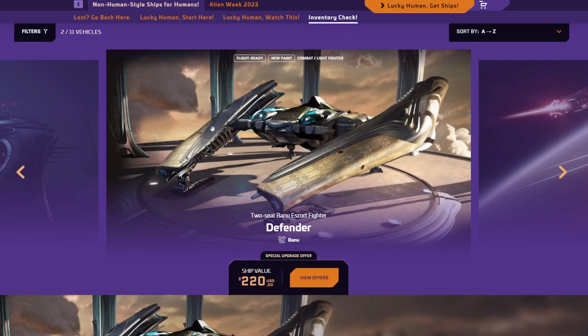It has good firepower, comparable to a Saber. Good in atmosphere, like the Saber. You just get some cargo space for Jump Town. It does pull more Gs than the Gladius as well — it pulls 23.3, about one G more than the Gladius. But if we're nitpicking, there you go.